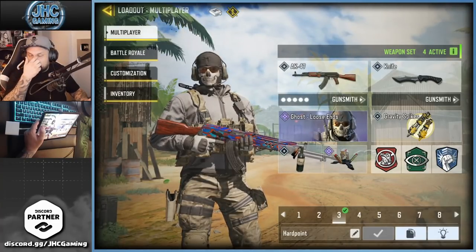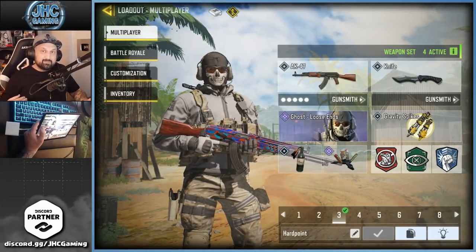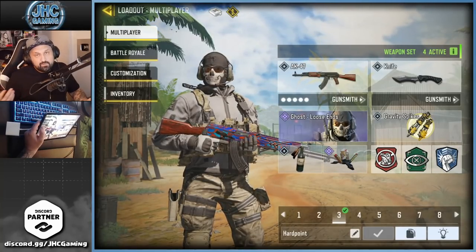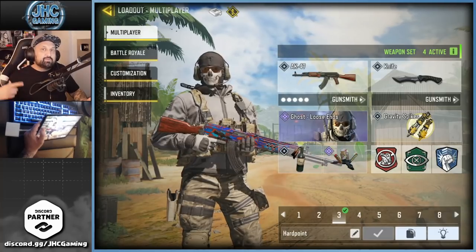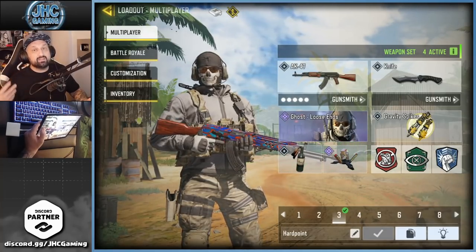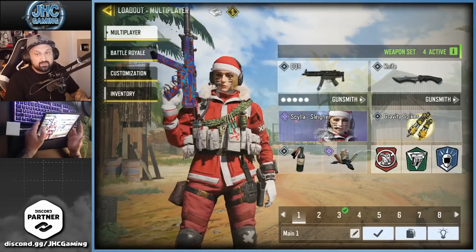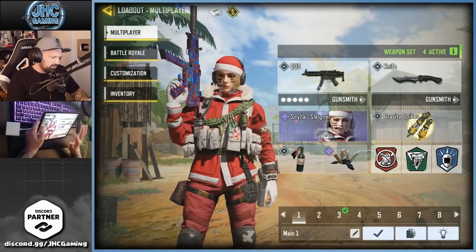What I do is equip the melee on all my loadouts. When I get my 10 kills with the AK-47, instead of killing myself and switching loadouts, I just switch to the knife and get a few kills before I die. I get a few knife kills every game every time I change loadouts, then when I die I change to the QQ9 — I'm halfway there, 60 of 120.